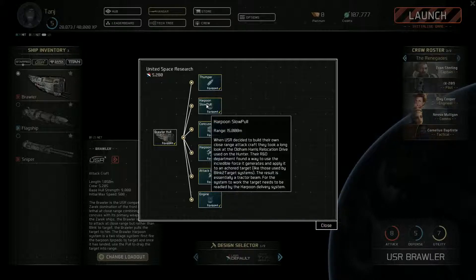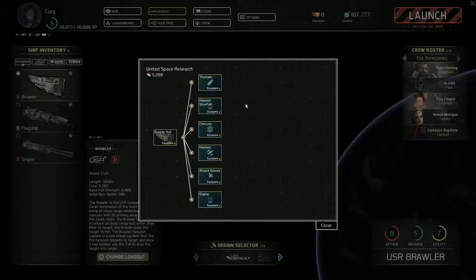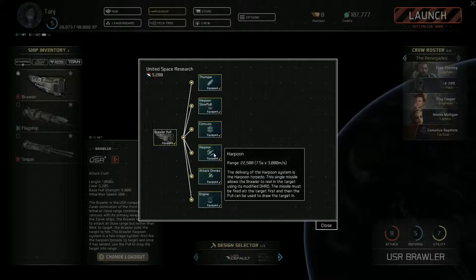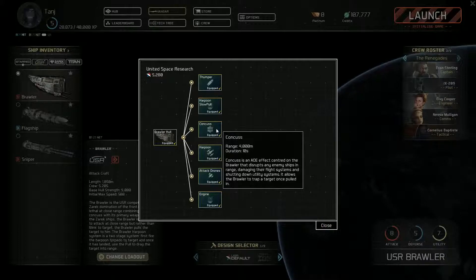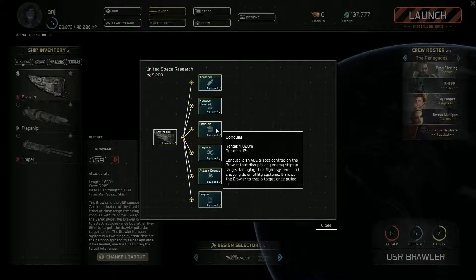If we look at the loadout, you can see we've got the Thumper with a maximum range of 5,400 metres and an optimum range of between 1 and 2,000 metres. It's a very rapid fire, very short range, very high damage weapon. To offset that, we do have two items — we have a Harpoon Missile. You might be thinking of the harpoon anti-ship missile, but no, this is actually literally a harpoon missile.